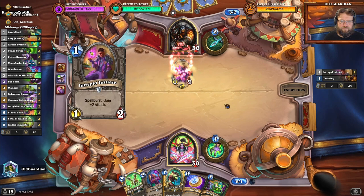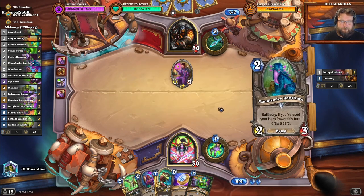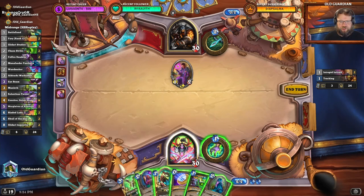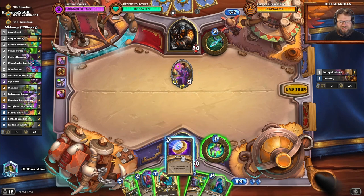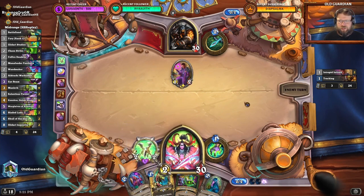Let me work my magic. Well, that's awkward. Let's go in with the Aldrachi and kill that — I guess I have to see what else I would do. Let's go in with the Aldrachi and kill that.